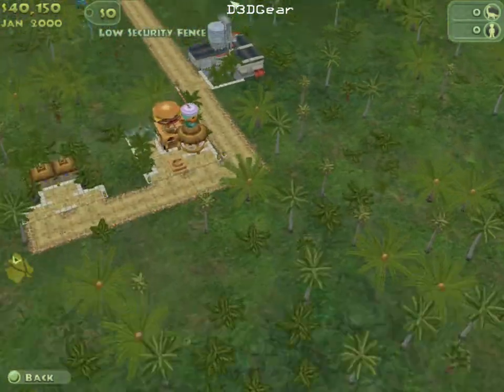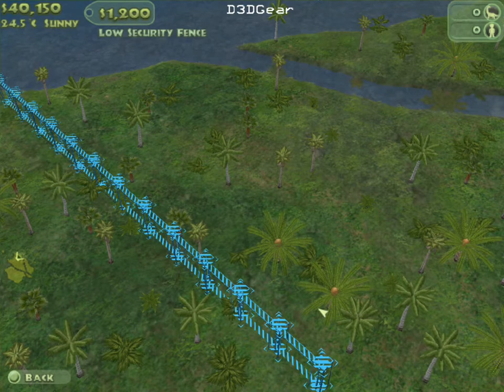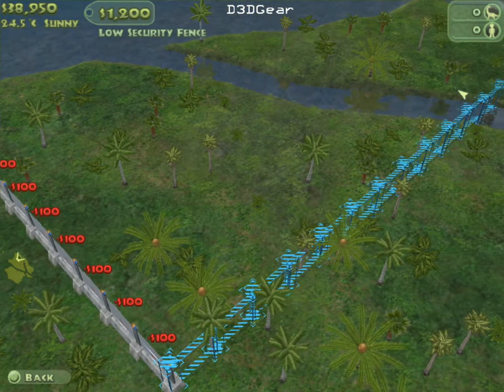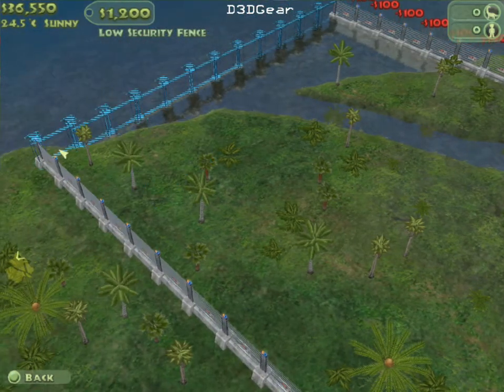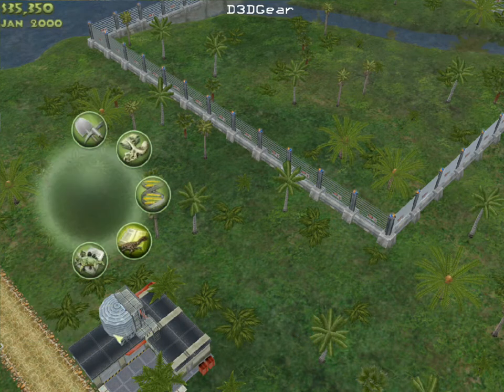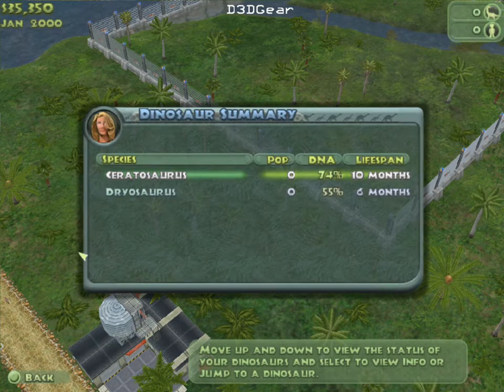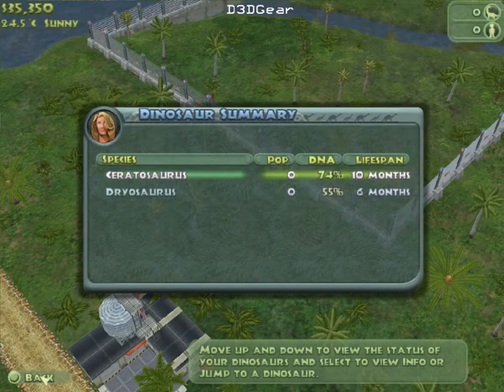I'm gonna build a little fenced area here, trying to get that little river in there. I need to know what I can build right now. I can build a ceratosaurus, which is a carnivore. Yeah, that's cool — let's start with that one.